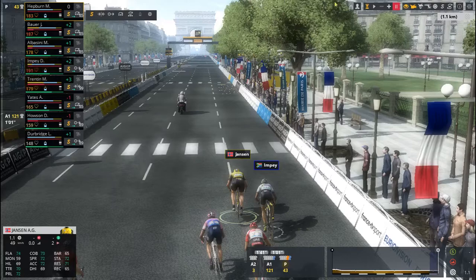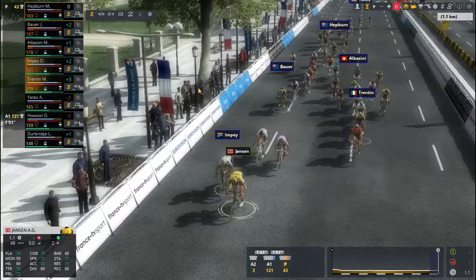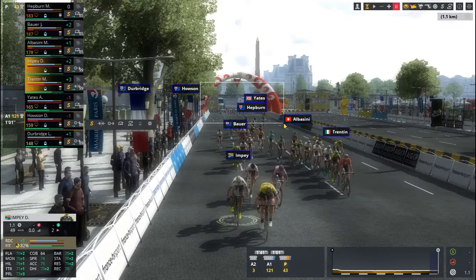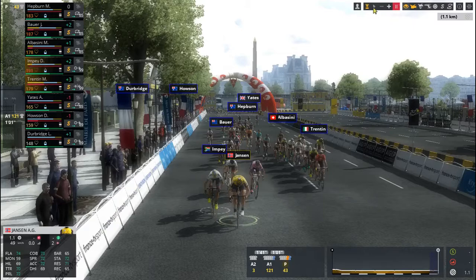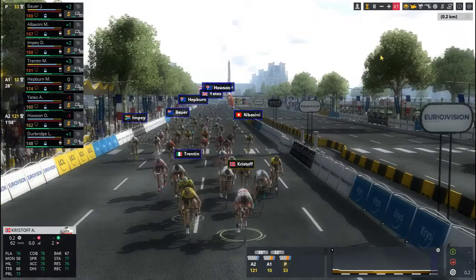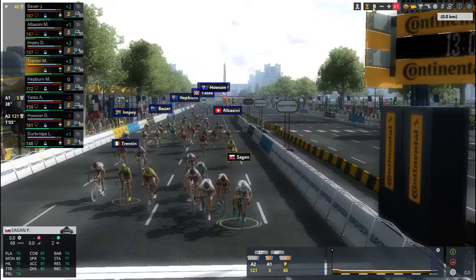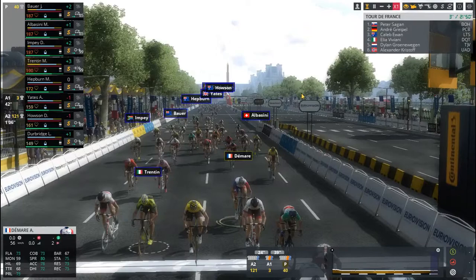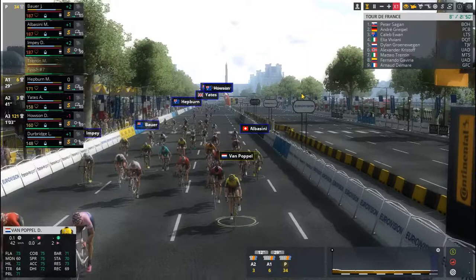Jensen is on the front as I spin the camera to get a better angle of the finish — I'm still getting used to the camera controls. Jensen is passed first by Alberto Bettiol, then Danny Van Poppel takes the lead briefly, then Alexander Kristoff. But in the last 100 metres, Peter Sagan comes past and wins the stage on the Champs-Élysées, with Greipel very close. Trentin could only manage 7th, with Impey and Albacini also in the top 20.